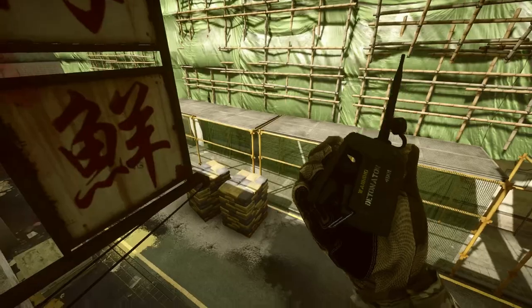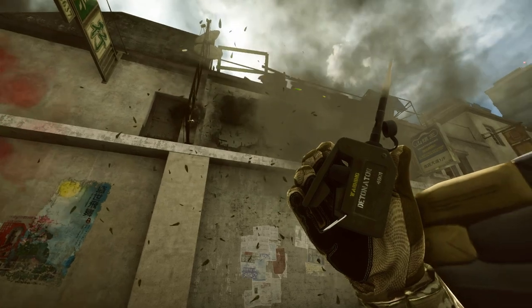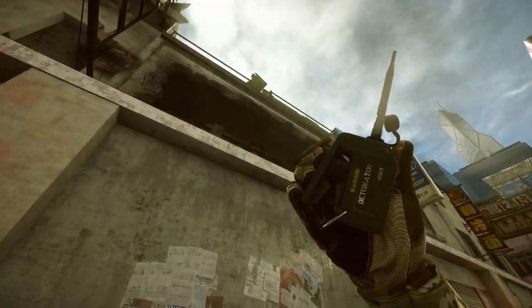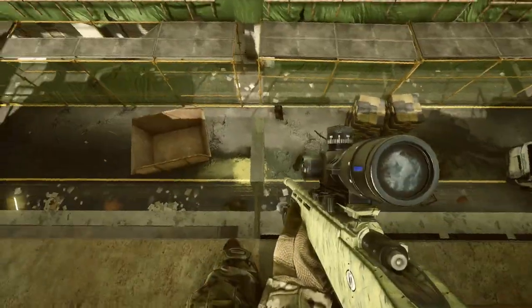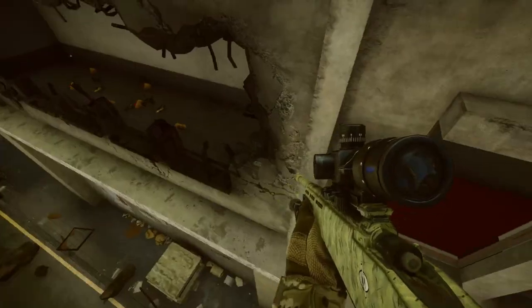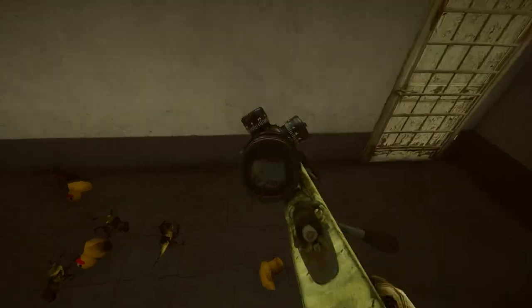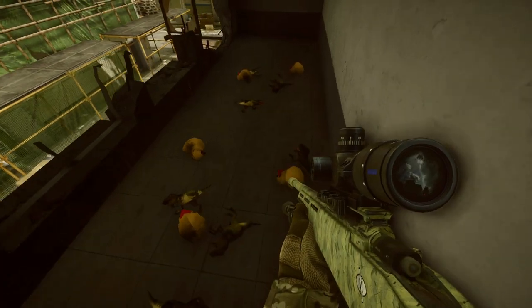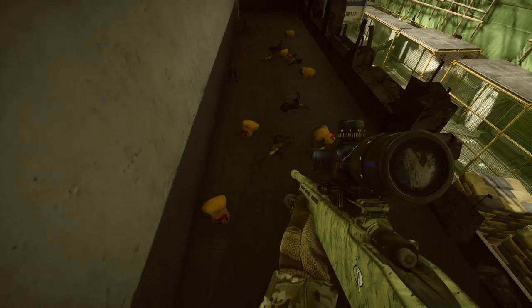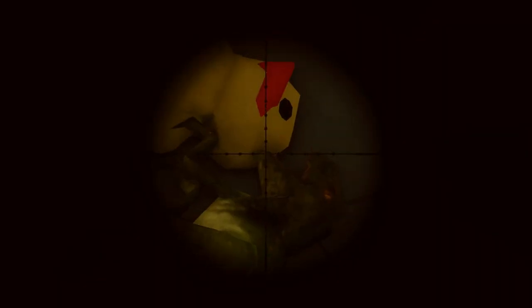With a bit of C4 you can destroy the front of that little building, which opens up a room. To access it, go along the ledge, drop down onto the sign, then jump and crouch onto the other ledge — the crouching seems to stop you bouncing off. Inside the room there are toy dinosaurs and some rubber ducks. Not sure why there's a room you need to blow the front off that's full of rubber dinosaurs and rubber ducks, but there is.